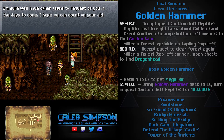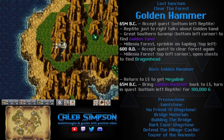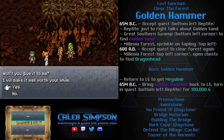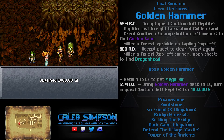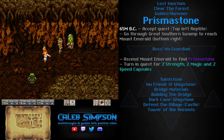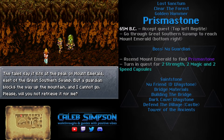Once you make it back, sleep at the nearby inn, then go down the ladder to speak with the Elder, who will thank you for clearing the monsters from the forest in this time period and gift you a Mega Elixir. Then return all the way back to 65 million BC and speak with the Reptite in the bottom left corner to be gifted 100,000G. It's a bit baffling that these Reptites stuck in a cave with no technology and no way to defend themselves have tons of cash and really good rewards on them.